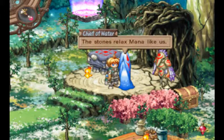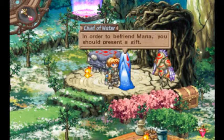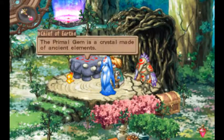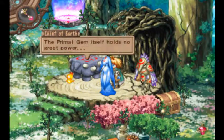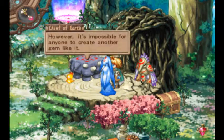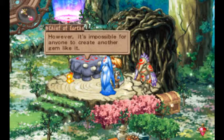Do you know about mana stones? The stones relax mana like us. In order to befriend mana, you should present a gift. The primal gem is a crystal made of ancient elements. The primal gem itself holds no great power. However, it's impossible for anyone to create another gem like it.